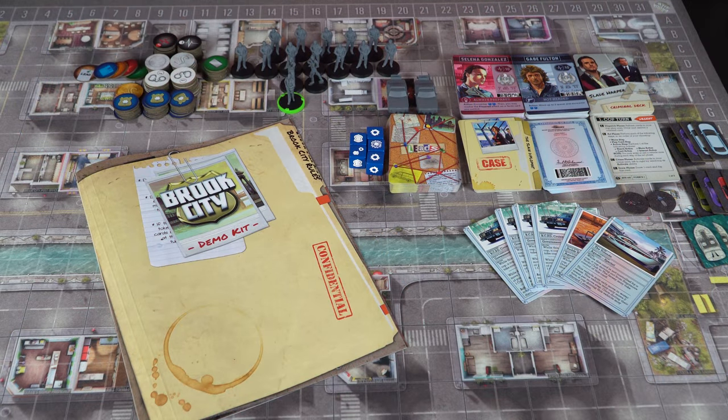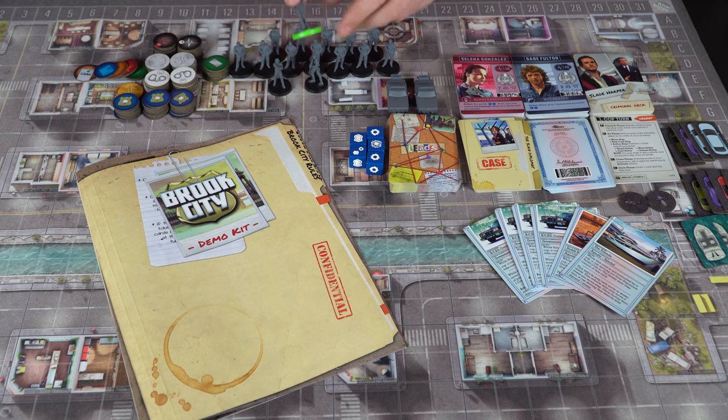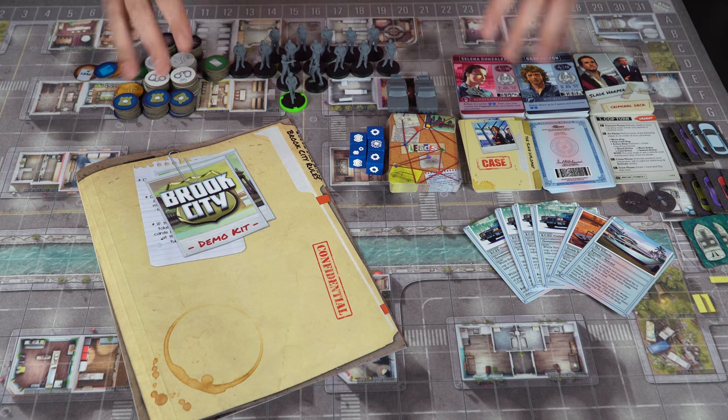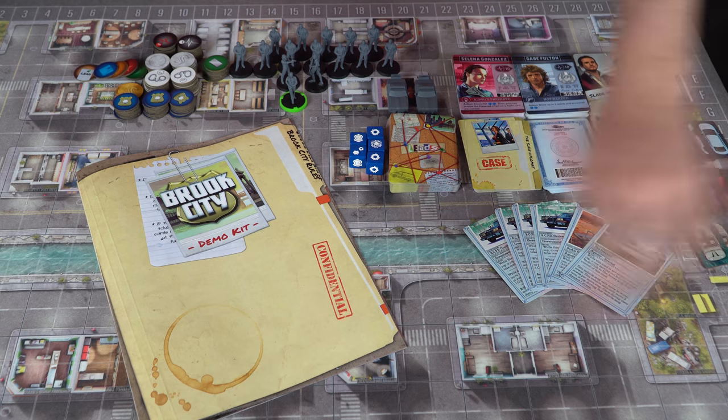Let me show you the full components of Brook City by Blacklist Games. It comes with quite a bit. First, you'll notice the miniatures — each cop has their own unique miniature. Because I have a demo kit, it's showing just these two specific officers along with the single villain Slade Harper, the guy they're trying to figure out and how he's working with the syndicate. You'll also get character tokens to mark where all the bad guys and crime scenes are taking place, and a board with alphabetical and numerical coordinates.